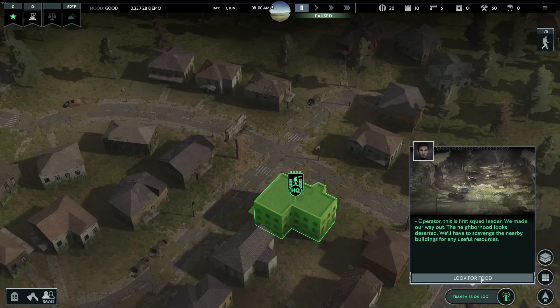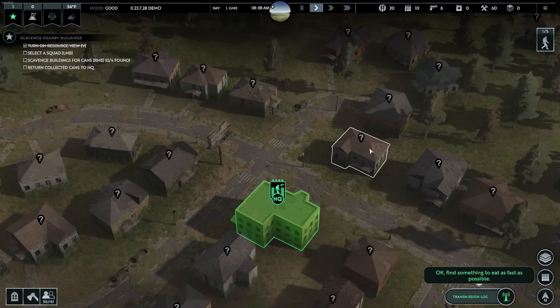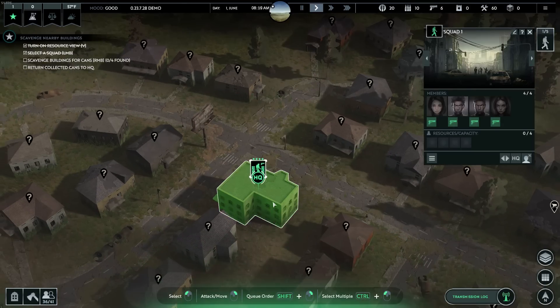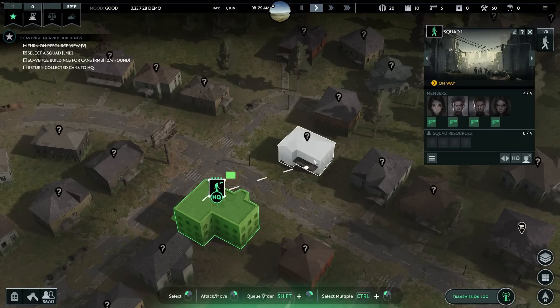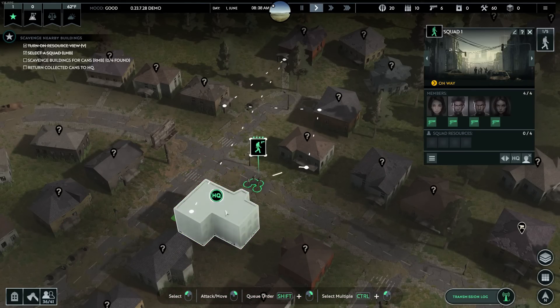So the neighborhood looks deserted. We'll have to scavenge the nearby buildings for any useful resources. So if you press V, it turns on these question marks, which means the buildings haven't been explored yet — so that's a good place to start. We'll take our first squad here and go ahead and... if we shift right-click, we can queue up in order for them to explore and then return back.